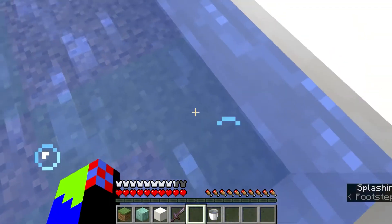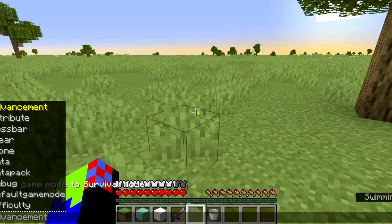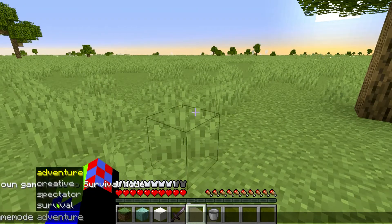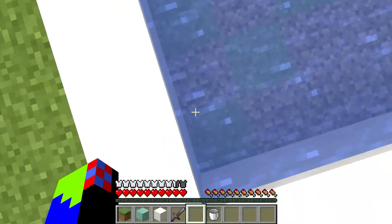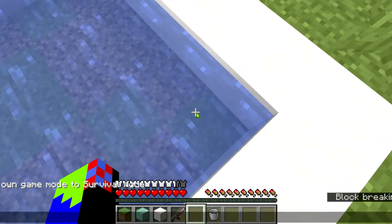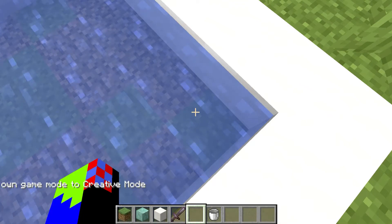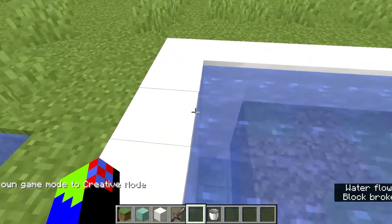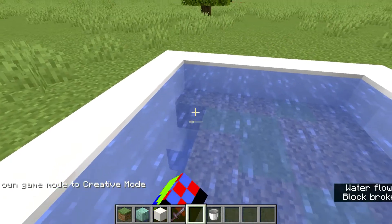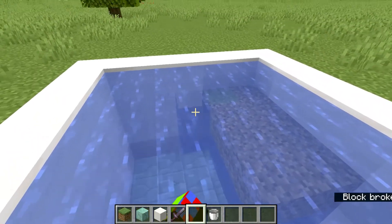Next step is to punch all of that glass off — or whatever block you used. You can do this in survival as well. Just punch all the blocks down and that will reveal the wonderful pool. Minecraft doesn't really make sense but that's how it works.